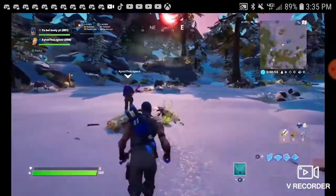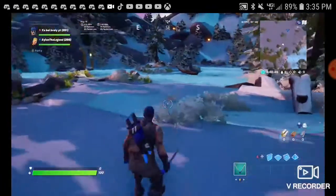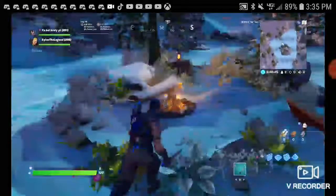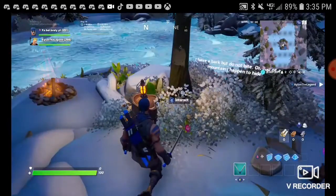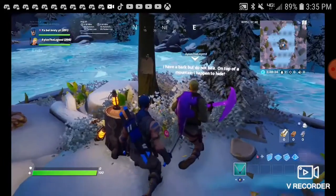Then we started to move on. This time we're going to a place you haven't seen yet. There's a button on the island over here somewhere — I was trying to find it and I clicked it. It says: 'I have a bark but do not bite — on top of a mountain I happen to hide.'